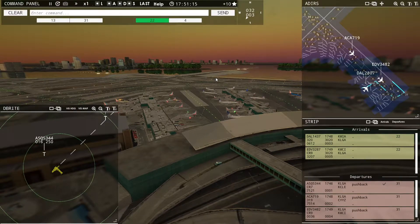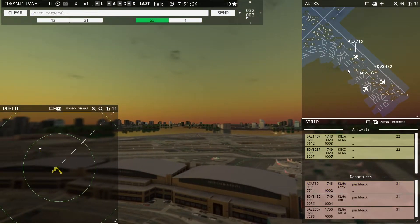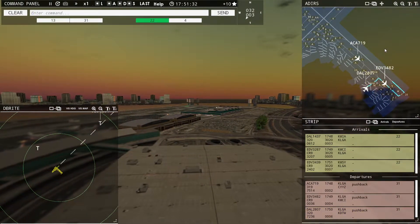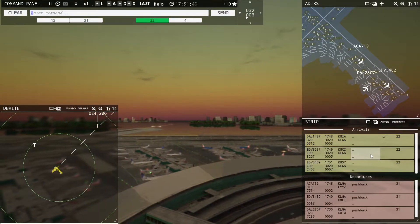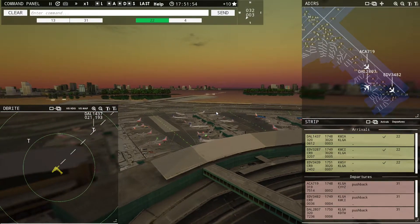It won't be done for a couple more years, but we can all wish for something. ASQ 5344, contact departure. Delta 2807, runway 31, taxi via Bravo. Endeavor 3482, runway 31, line up and wait. Delta 1437, runway 22, cleared to land. Endeavor 3287, runway 22, cleared to land. Endeavor 3439, runway 22, cleared to land.